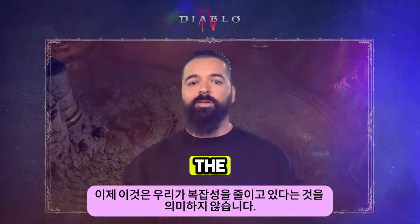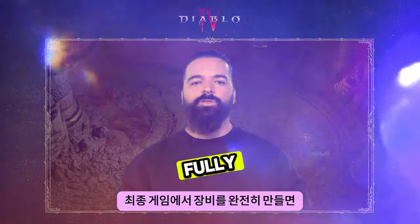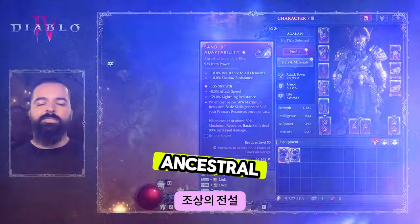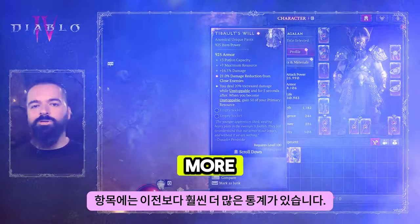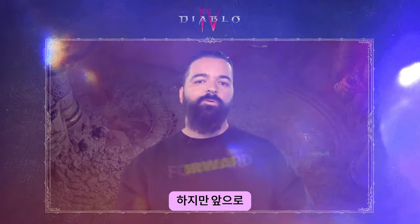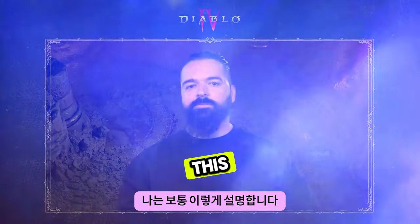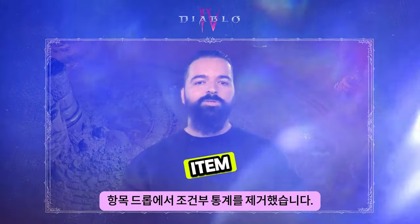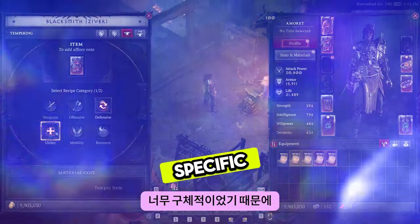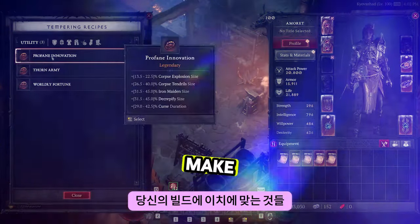This doesn't mean we're cutting out the complexity — we're just spreading it out across different systems. Once you fully craft up your gear in the endgame, Ancestral Legendary items will have even more stats than before with 5, which means more build possibilities, but they will start out with a lower amount. We've removed conditional stats from item drops since they were way too specific, and created a tempering system to add cooler things that will make sense for your build.